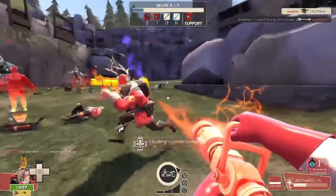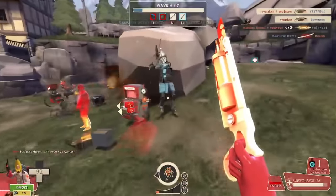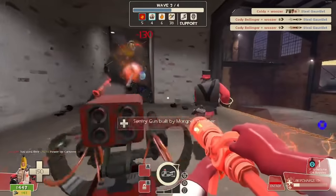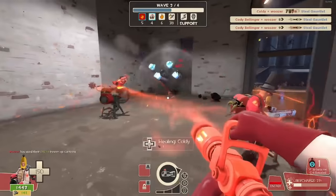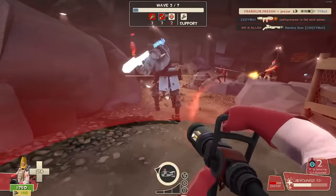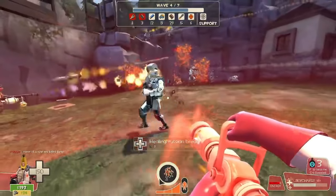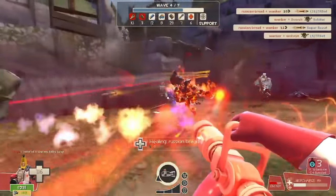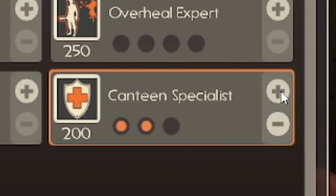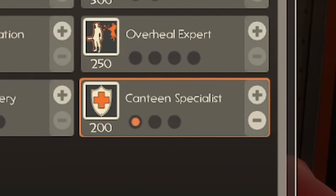So yeah, trade some healing to stack some crit canteens, and watch as any robot that poses a significant threat is dicked down without a fuss. You don't even need to keep your medigun attached to your target like you do for an uber, so it doesn't impede your conventional medic responsibilities in any way. Emphasizing survivability is okay, but it shouldn't be the go-to in all situations. The best way to mitigate damage is to wipe out the source, and canteen specialist effectively doubling your amount of ubers per wave is absolutely medic's best tool for doing so. There's some debate over when you should buy one tick versus when you should max it out — one is usually enough to suffice, but honestly it's personal preference.